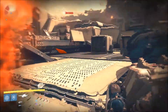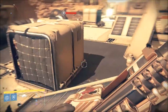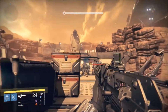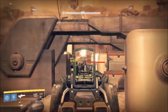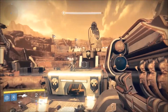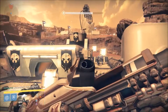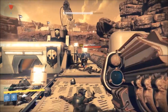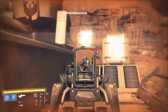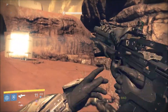A direct hit will give you about 2,000 to 3,000 damage with the rocket and the explosion. And then the cluster grenades — each one is going to impact and do about 400 to 500 damage each. So you've basically doubled your damage and you're doing between 5,000, 6,000, maybe even 7,000 with a single rocket. You can see there, I just took out a Colossus without really having to think too much about it. Look at the way the rounds track — they're fairly aggressive.